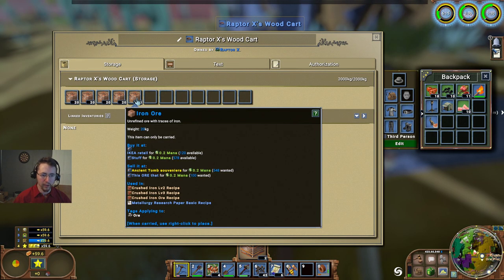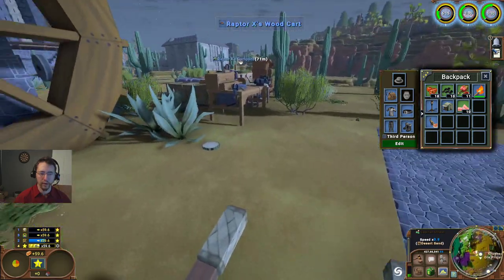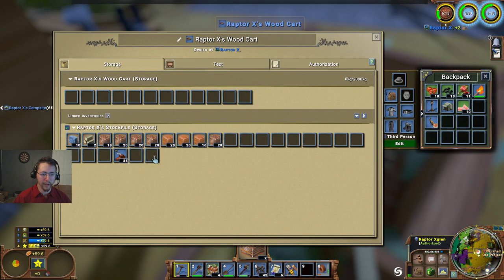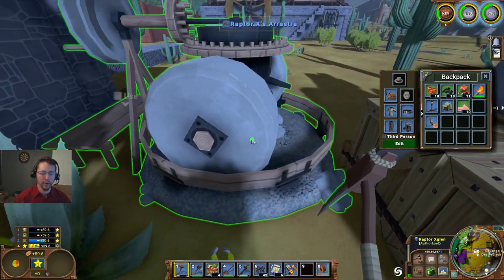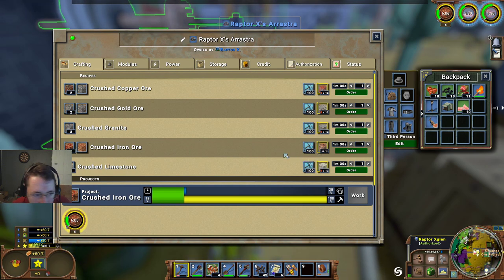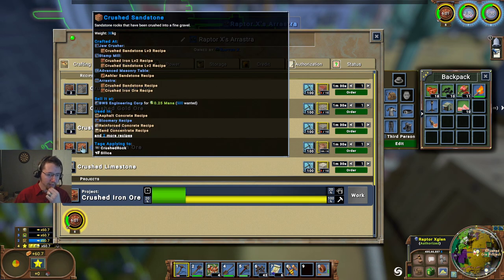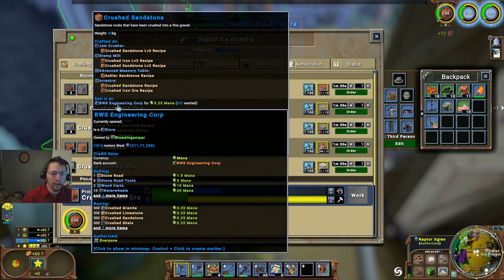We can sell this or that for two, or we can sell it crushed over here. Let's go ahead and transfer all of that in. This is going to require 12, makes us two - so it requires six. We're not really making anything there except with the crushed sandstone, because we can then sell that to the engineering core over here for 0.25.